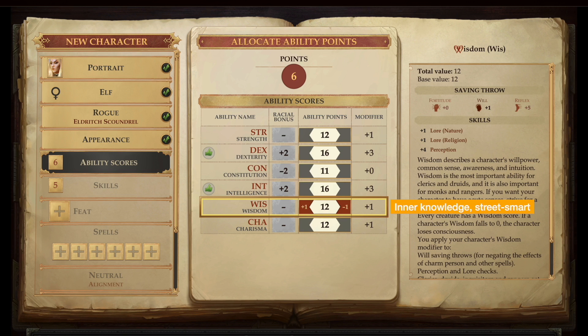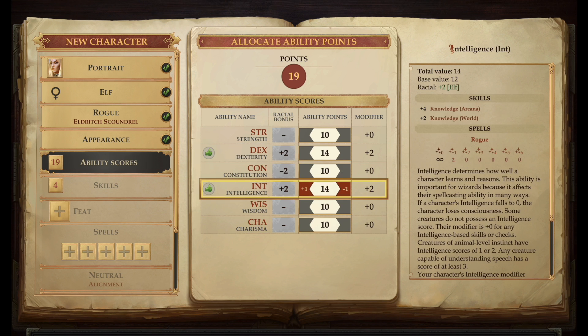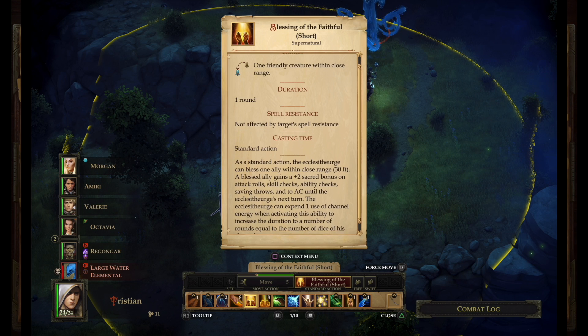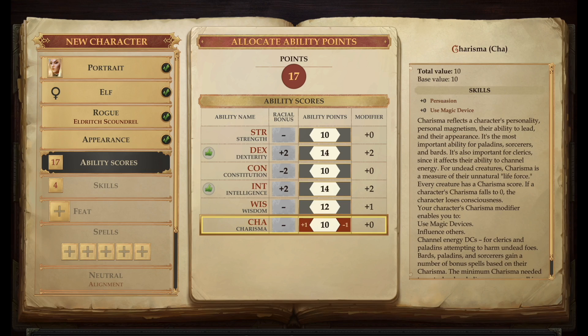Wisdom is basically how street-smart a character is, and is key for classes that need to be very perceptive, like rangers and druids. Finally, charisma refers to a character's personality and ability to inspire others, and is important for classes like paladins and bards. These stats will be affected both positively and negatively by things like race, equipment, spells, and conditions like diseases or poison. If any of them drops below 0, your character dies.